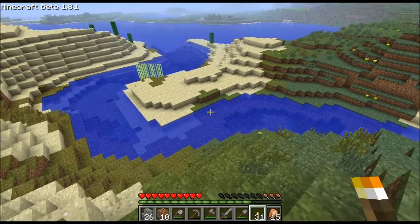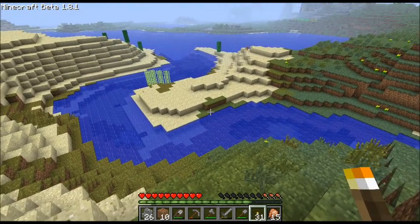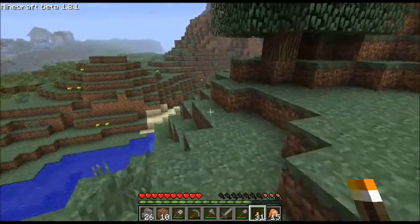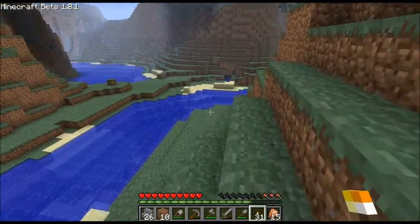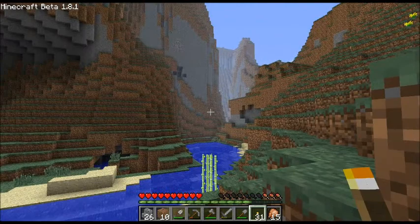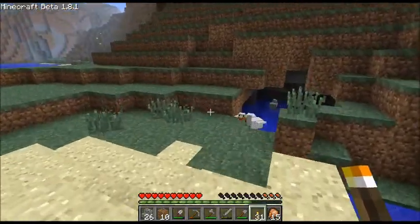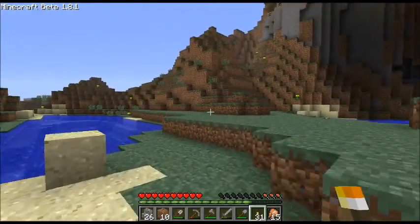One thing I did want to point out — this is something new, apparently. Right through here is a river. I hadn't seen those before. Apparently Notch has been working on them and it looks pretty neat. It leads all the way back into there — pretty cool. There's a little cave system here too, I'll check that out sometime. Lots more chickens.